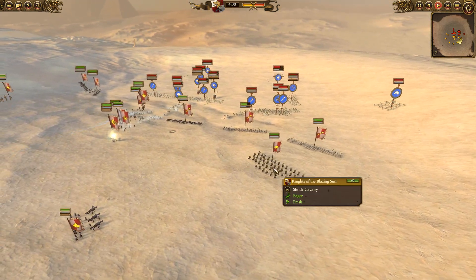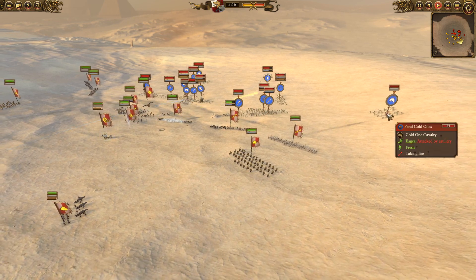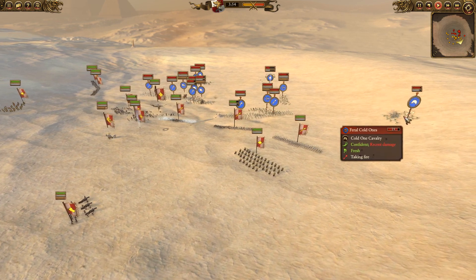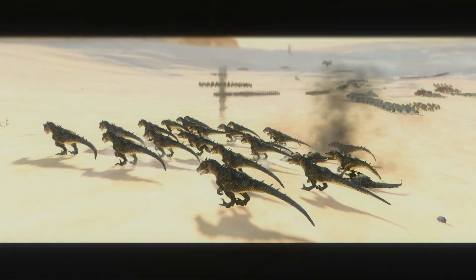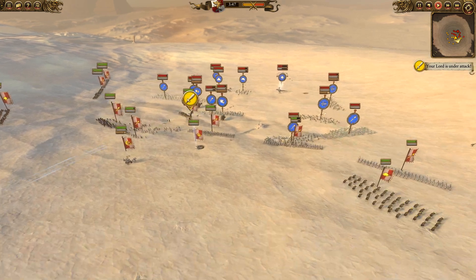I've got a bit of an angle going, with the Knights of the Blazing Sun waiting. I'm going to start firing into these Feral Cold Ones - that's one pretty good hit, a couple more coming, and that's enough to Rampage him. Now I'm just going to countercharge with the Knights of the Blazing Sun and wipe these guys out nice and quick.